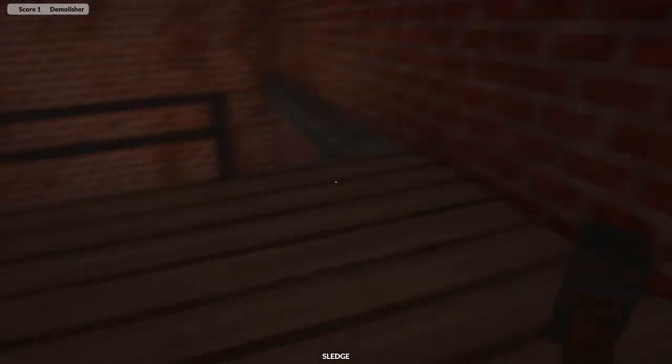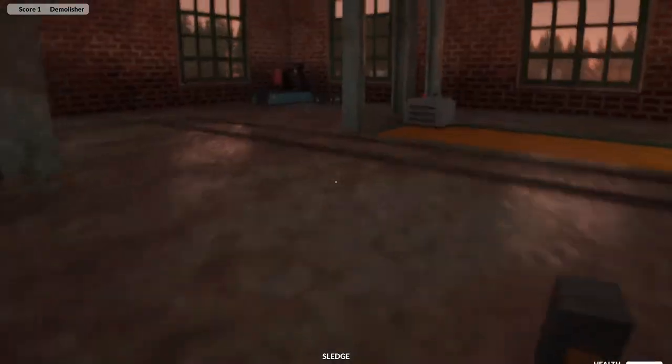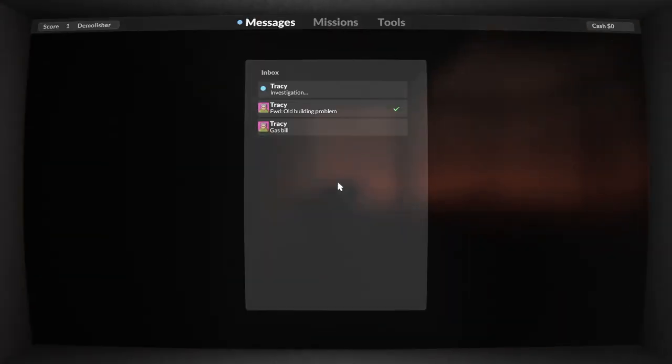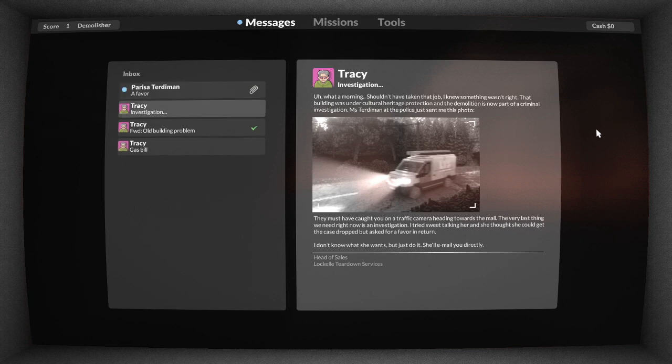Let's go downstairs, get our next mission. New message - from Tracy. What a morning - shouldn't have taken that job, I knew something wasn't right. That building was under cultural heritage protection and the demolition is now part of a criminal investigation. Uh-oh - there's a picture of me. Must have caught me on the traffic camera. Well, we're in trouble now. And looks like extortion is this woman's plan - a favor.